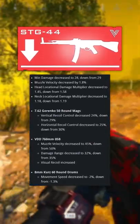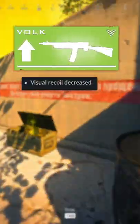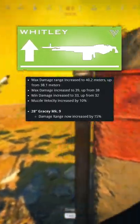SDG-44 got a slight nerf. Bargo-52 got a big buff — bulk recoil buff. Whitley got range, damage, and velocity buffs.